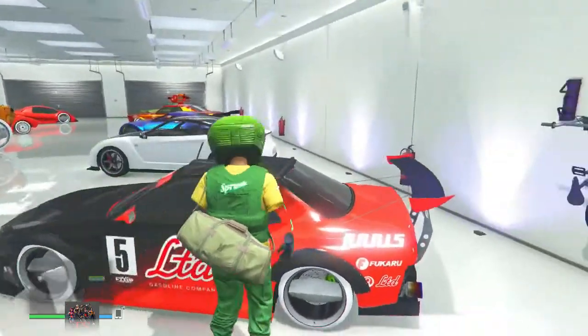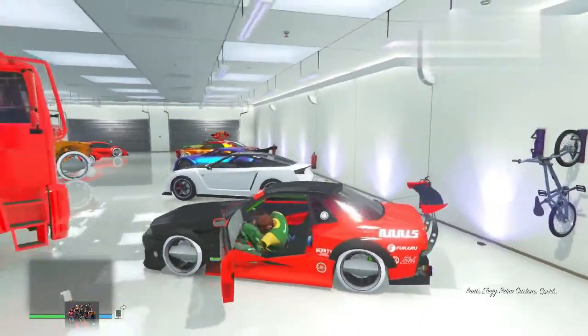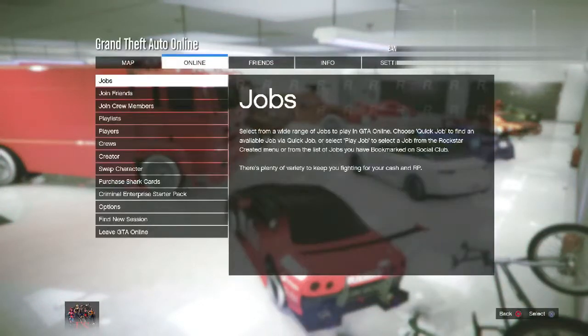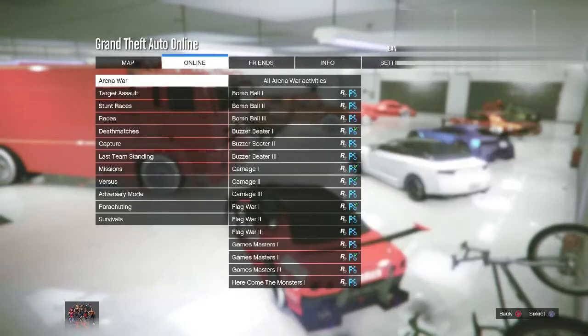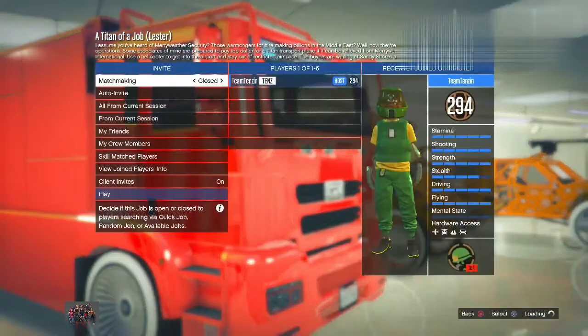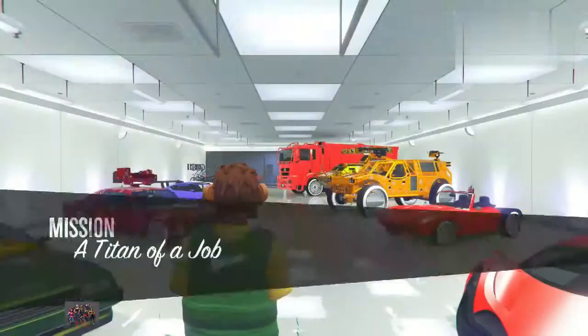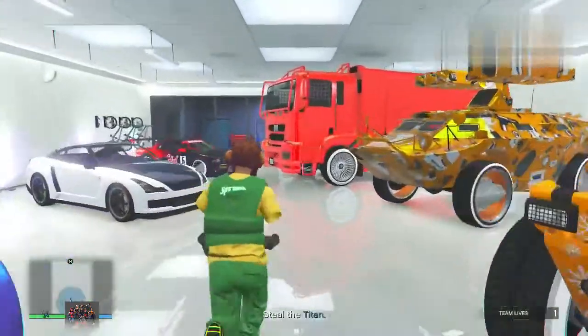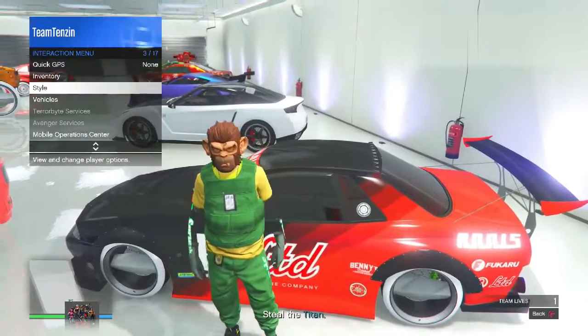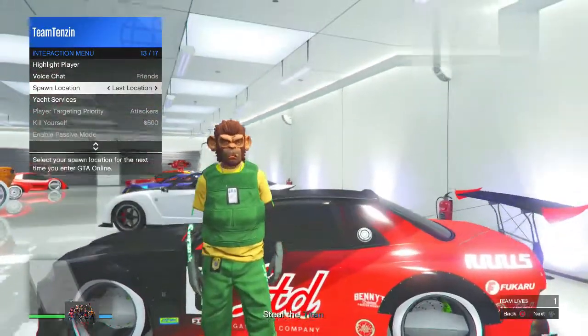You can do this in an invite only session as well — doesn't really matter. First things first, you need to get in the car that you want to duplicate and start up a Titan of a Job. Simple as that. Start up a Titan of a Job, and once you start it up, just begin the mission — confirm the settings and play the mission right away. Once you play the mission, you will be in the garage. From here you'll need to make your way back to the car right away.